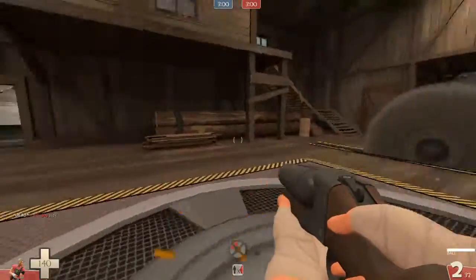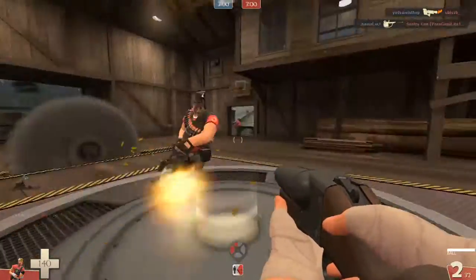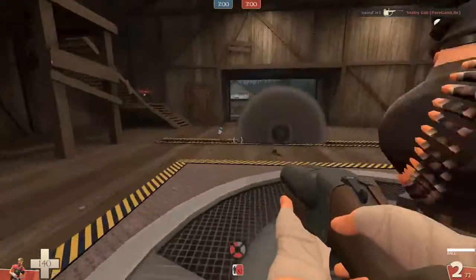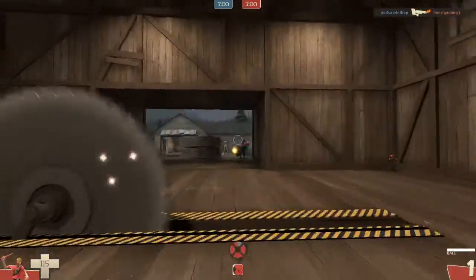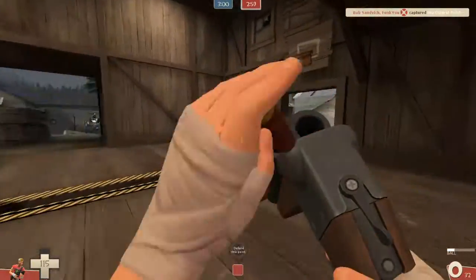Before I get started I should point out that I am not the best Force of Nature user. I usually use a Shortstop, so in some situations here I actually forget that I'm using this gun and not the Shortstop, and I try to have a mid-range battle with someone and it doesn't work out as well as if I was using the Shortstop.